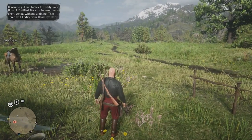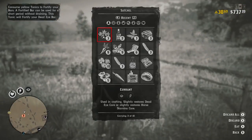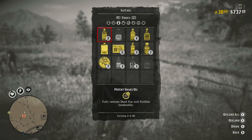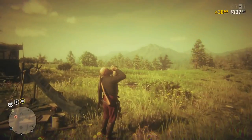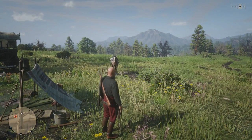If we go into the menu we're going to make a couple of Potent Snake Oils. Then if we go into our satchel — just waiting for it to load — there we go. Go into Ingredients: you can see I have two Indian Tobacco, you can carry a maximum of 10. Then in Tonics, Potent Snake Oil — it fully restores your Deadeye and fortifies it moderately to level 2. You can carry a maximum of 20 of those.